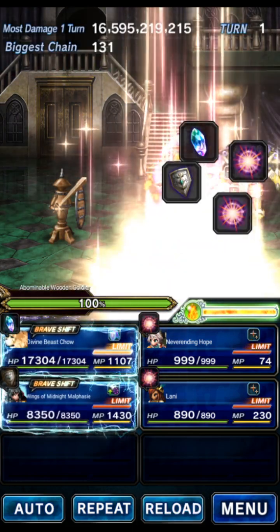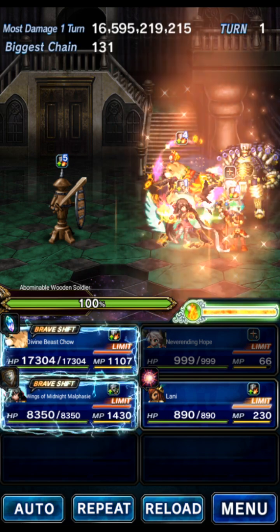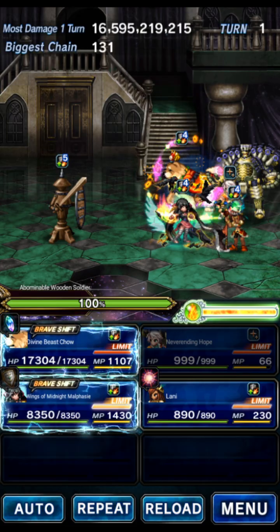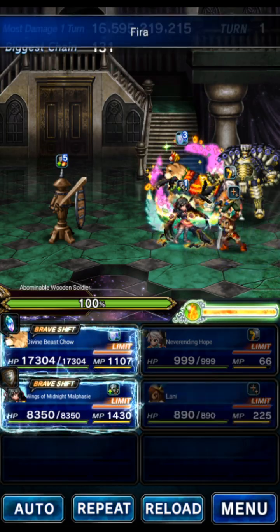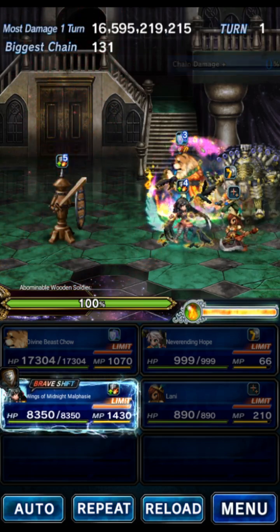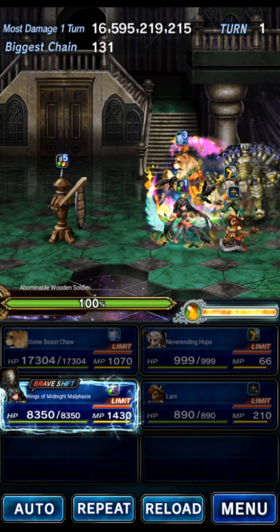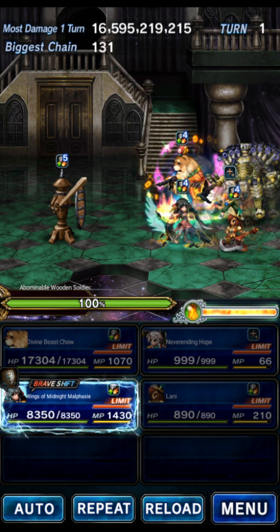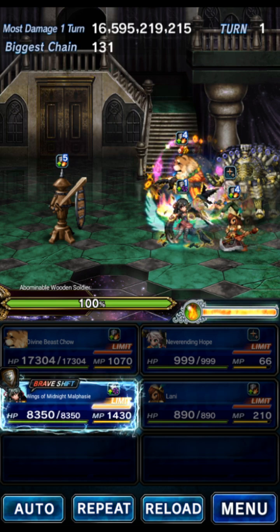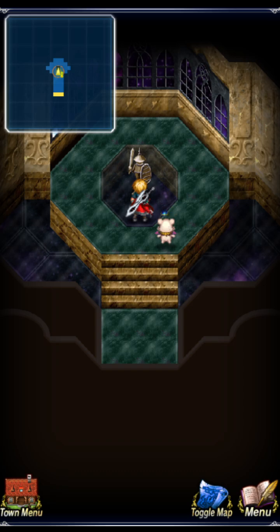We bounce reflect back, and the very first hit — if everything goes correctly — should deal 60,000 damage. But Chow deals 40,000 damage. Why did chain speed only give us 300% effective boost? That's because Chow doesn't have any chain cap increases with the current gear, so the chain speed cap is still limited.